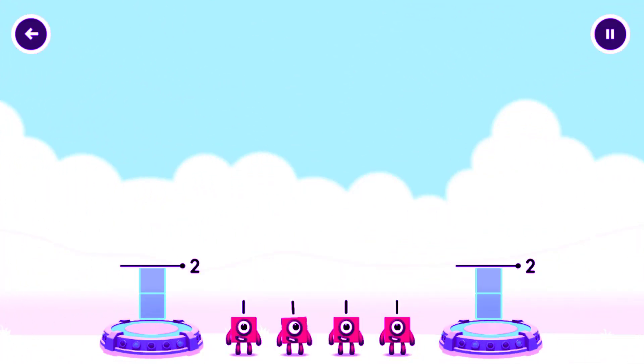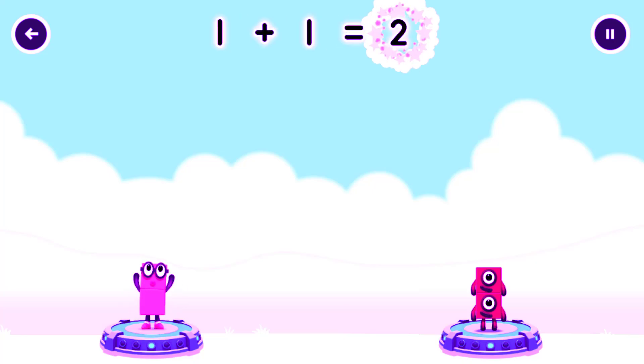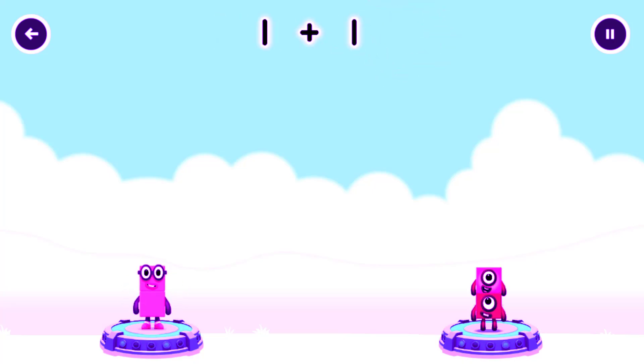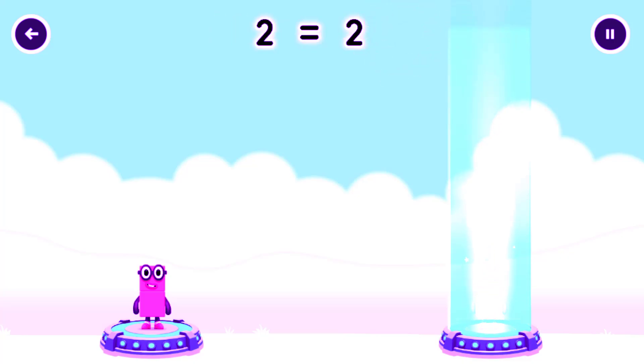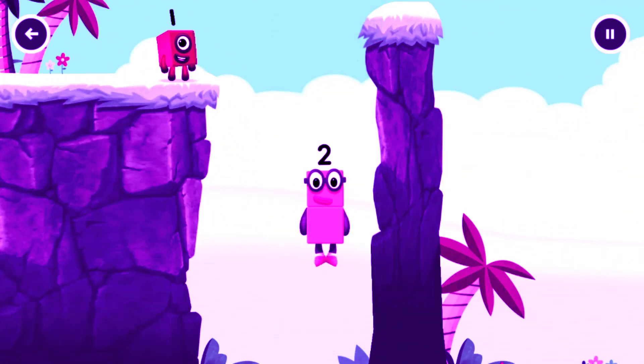Share the number blocks evenly to make two groups of two. One. One. One. One. You got it. One plus one equals two. One plus one equals two. Two equals two. Two. Good job.